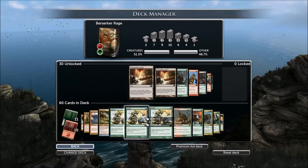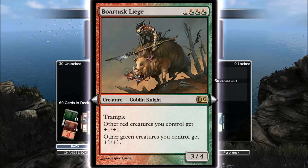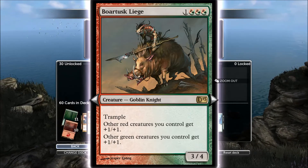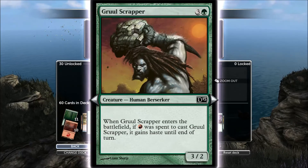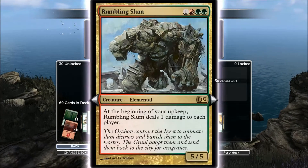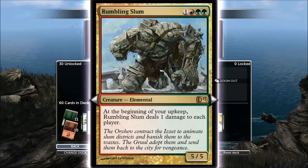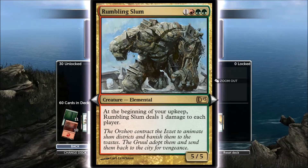More buffing and drawing. Other red creatures get plus one, one; other green creatures get plus one, one — there's your liege. Always run the liege cards, they're amazing. He gains haste if you use red to summon him. An attacking town, literally. Deals one damage to each player, but it's four for a five, five — that's why I ran that guy.